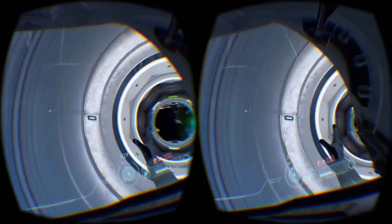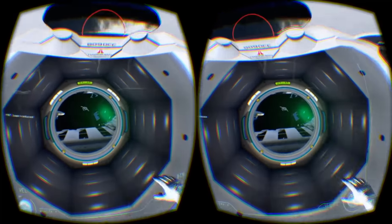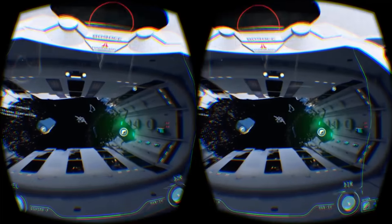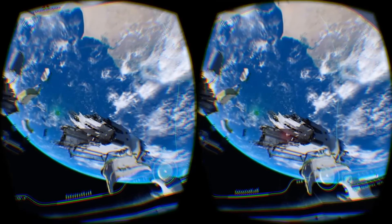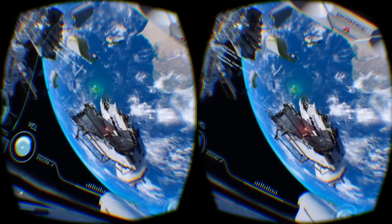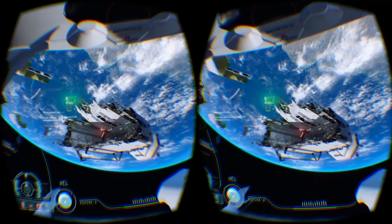Perhaps that's because the game uses a visor to help you ground yourself in its environments. So at all times, you can see the edges and the screen of your helmet. But what's really impressive is that you can focus your eyes on the inside of the helmet, and it actually looks as though it's inches from your face. Similarly, the outside world is rendered in one-to-one scale, with floating particles and debris floating past your body, while the distant Earth looms massive and beautiful against the darkness of space.